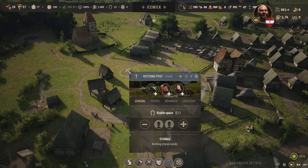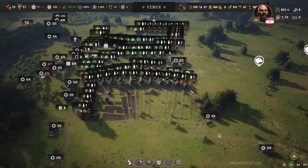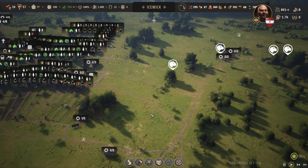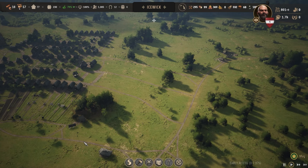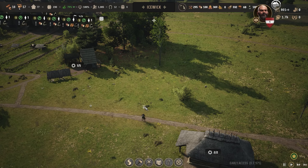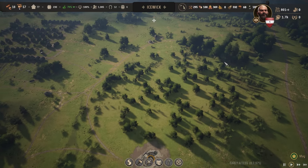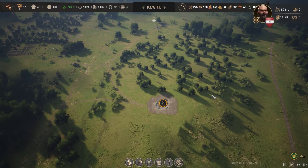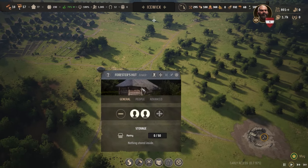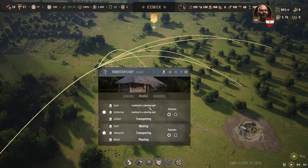We could also upgrade this one - not sure if we need more oxen. What's that guy doing? It's a trader, I believe. Okay, we'll run out of wood as well but we have some trees growing here nicely. People are still planting, so they're looking for a planting spot.